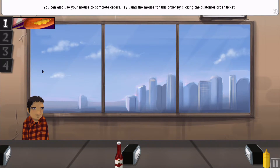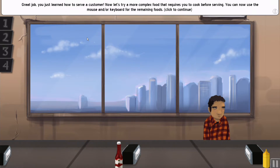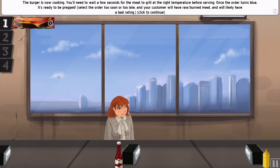You can also use your mouse to complete orders by clicking on the ingredient keys. The burger requires you to cook the meat before preparing the food. Press one and put the meat on the grill, then press enter to cook it. You need to wait a few seconds for the meat to grill at the right temperature. Once the order turns blue, it's ready to be prepared. Select the order too soon or too late and the customer will have raw or burned meat and you'll likely get a bad rating.